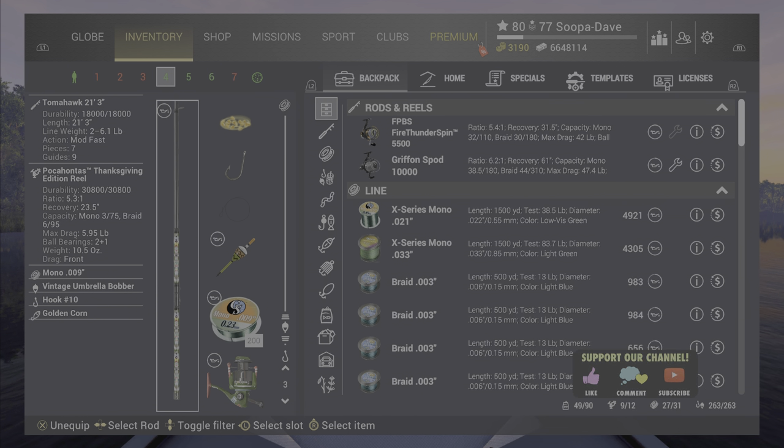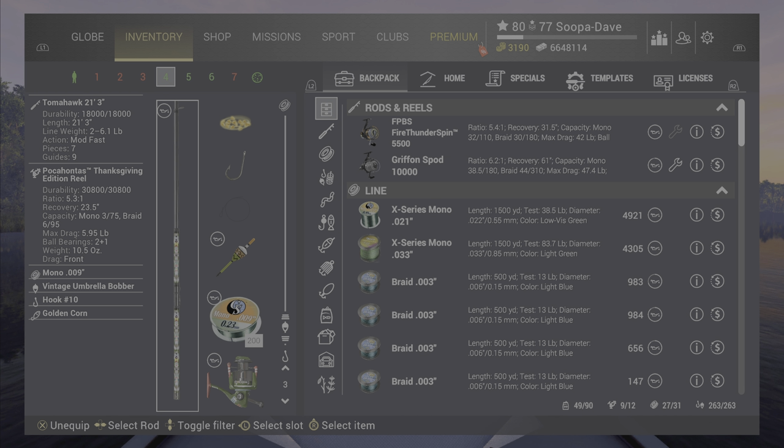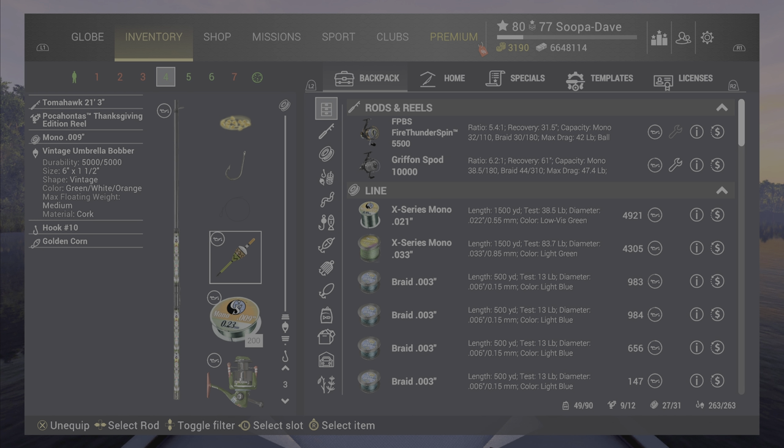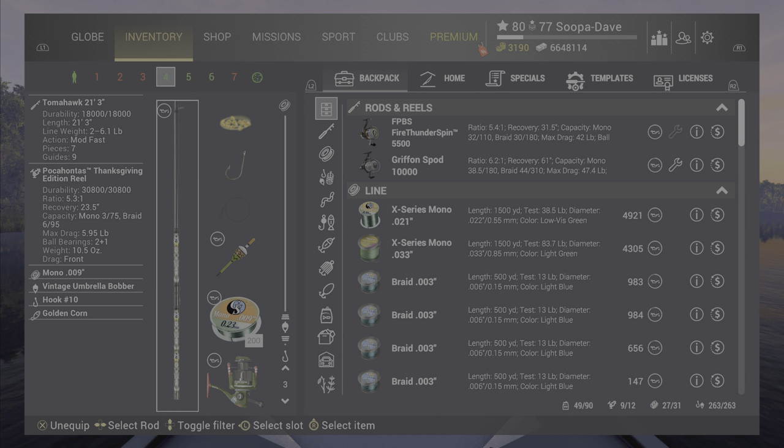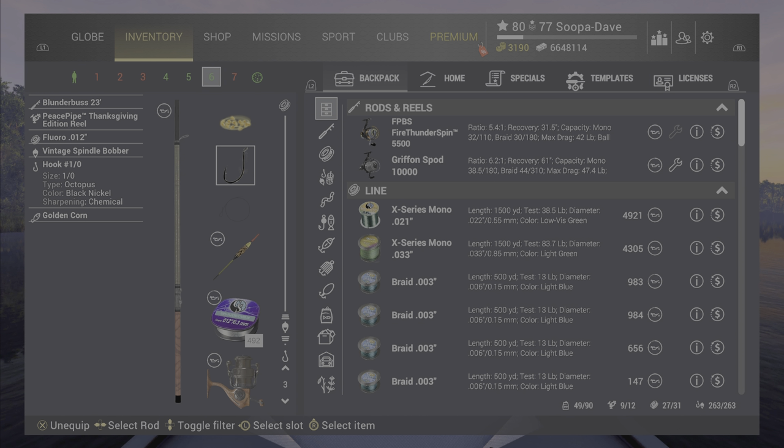Welcome back to Fishing Planet. The event isn't out quite yet — I'm sure it's coming out any minute. They did release the Thanksgiving Cornucopia pack, and at the end of the video you can see what's in it. As you can see on screen, I didn't get it. Real quickly, we're going to go over the poles — they are all bait poles and look to be float poles.